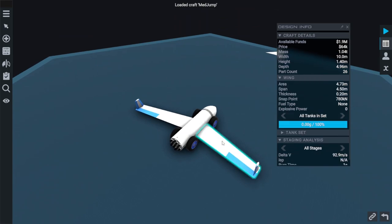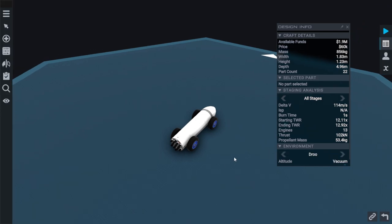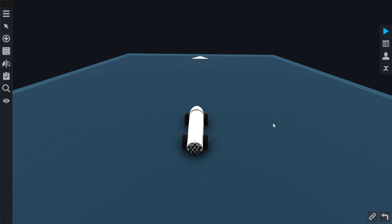I'm coming back to the medium jump here and I'm just going to remove the wings. I never know how it remembers the symmetry - notice how I pulled the wings off individually but the wing tips I just took off one and it took both away. I don't know what I did to do that.